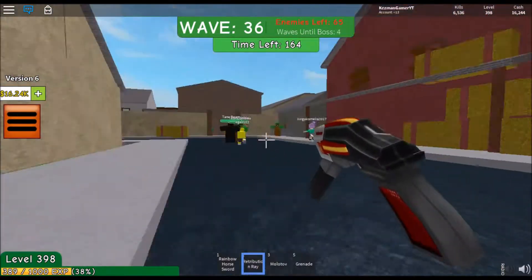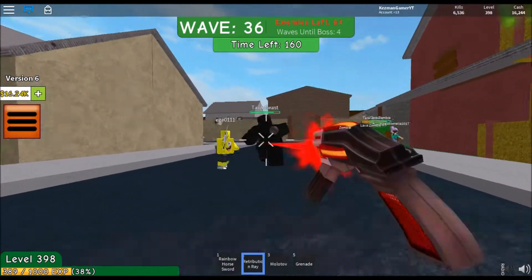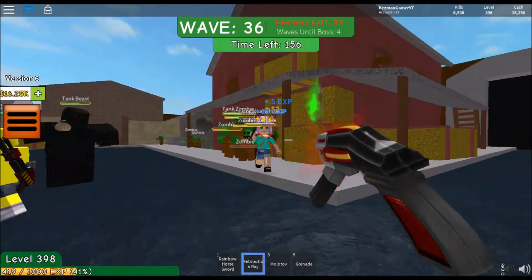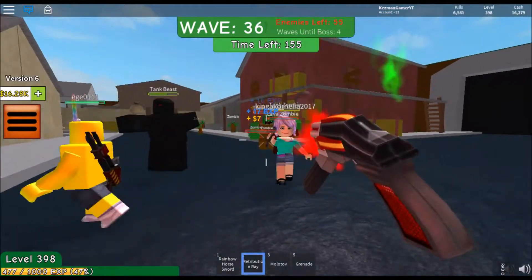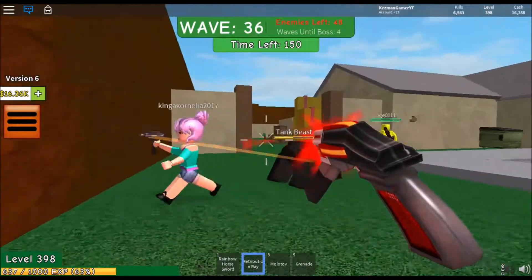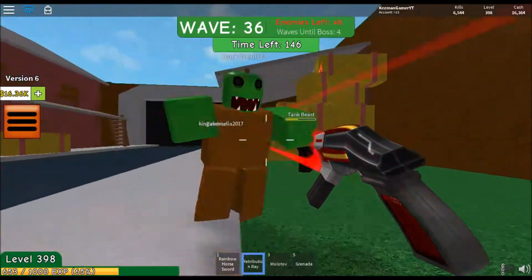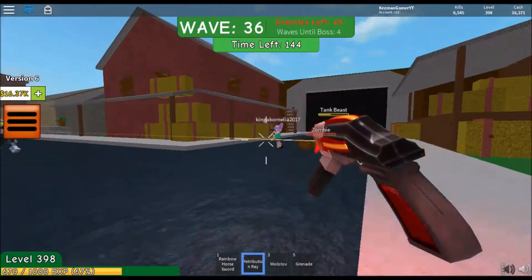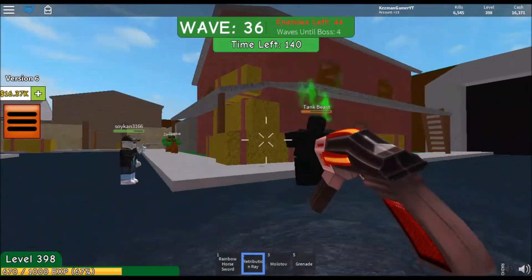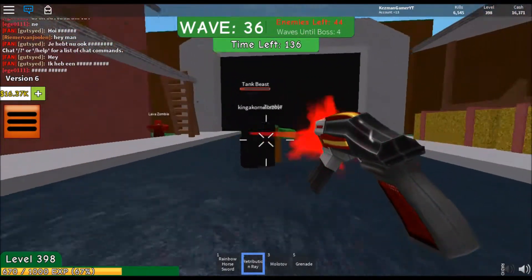That dude has a nice gun — he's level 163. Oh God, the tank beast! This is where the zombies get powerful. I'm going to help — I think her name is Kinga — I'm just gonna help them. Stand in the middle of a tank beast... Jesus Christ. As you can see, the tank beasts are very powerful. They really are.